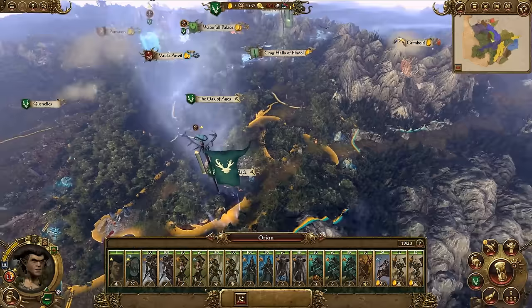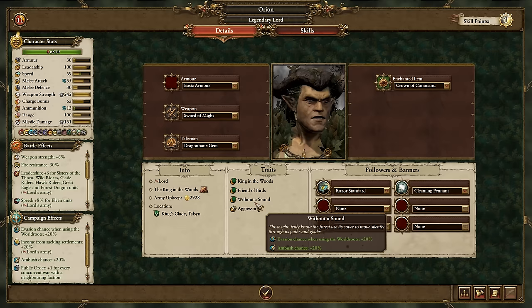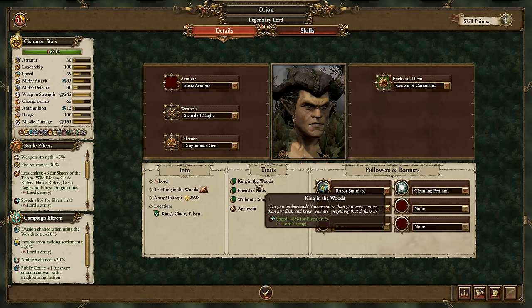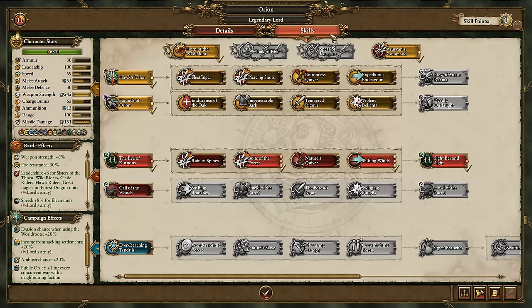Let's select Orion and bring him out of his starting region of Kingsglade into Talsyn to get a better look at him. Having been a young prince, now reborn as a God-King, Orion is quite a beefy legendary lord, formidable in melee combat and able to throw the Spear of Kurnos to impale fleeing enemies. As a result I've been using him as my primary army of conquest, earning him a few Wood Elf specific traits. He starts with the King in the Woods trait, granting a considerable speed buff to all elven units in his army, and the Crown of Command, enabling him to instill great courage in a unit, making them unbreakable.